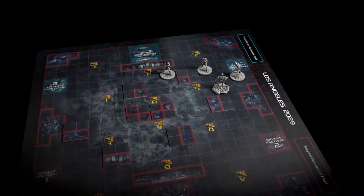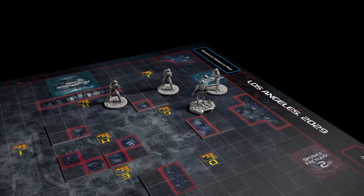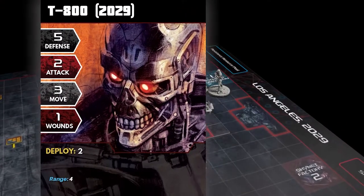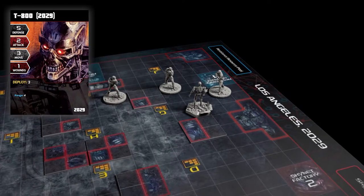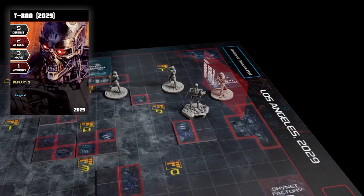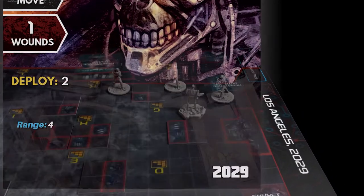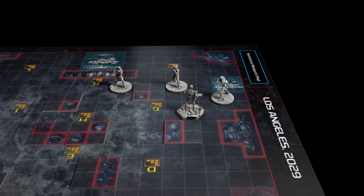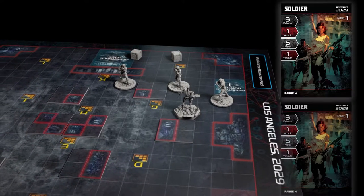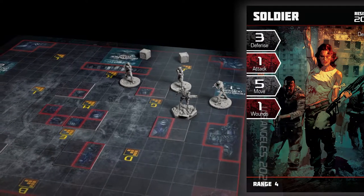Attack: Resolving attacks on the 2029 board is more complex. 1. You can roll a total number of dice equal to the unit's attack stat during this action — they may all be rolled against one target or divided amongst multiple targets. 2. Choose a target for each of your attack dice. The target must be within the range listed on the attack action or your stat card and be within line of sight. 3. Roll the dice. 4. Compare the result of each die to its target's defense. If the target has cover, increase its defense by one.